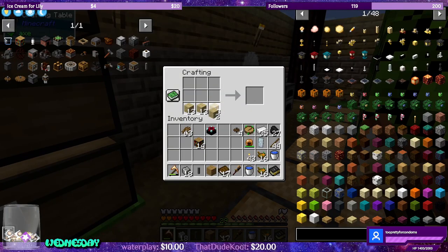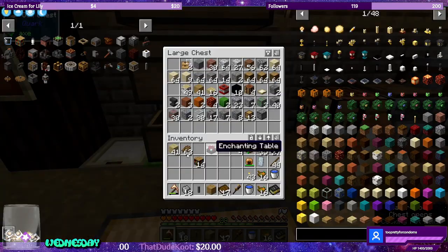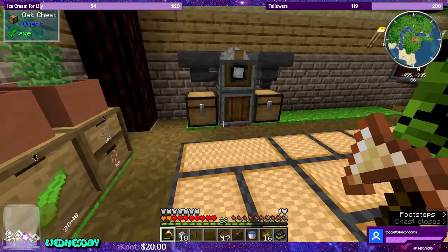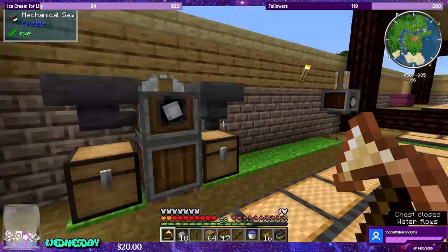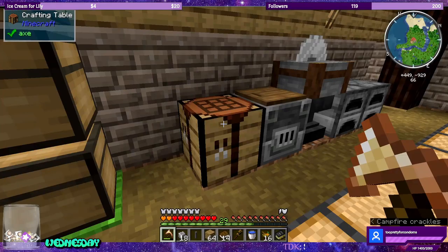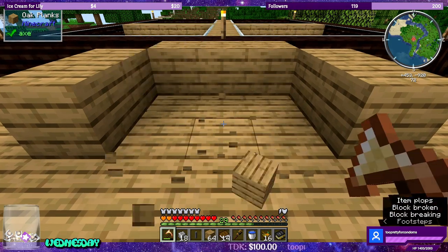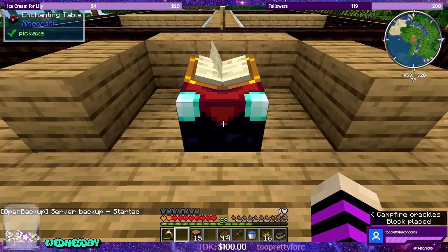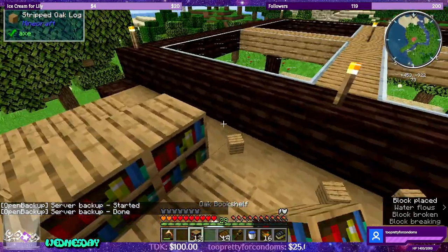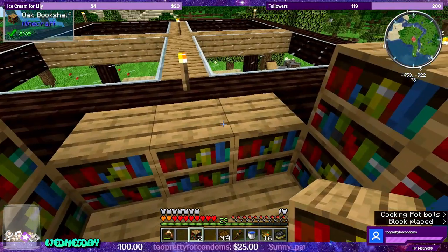I realized — why is it not letting me place? Oh, because it's an oak bookshelf. I don't want to mix up birch and oak, that would look weird. Good thing I just realized. So we need oak planks. That's what we ran through, I believe. We should have — still going, nice. I believe we get five planks now. Let's go with 15 bookshelves — I can always make more.